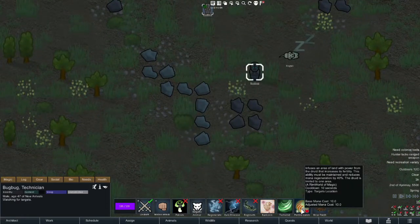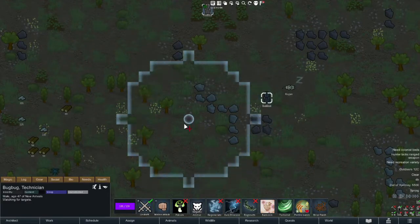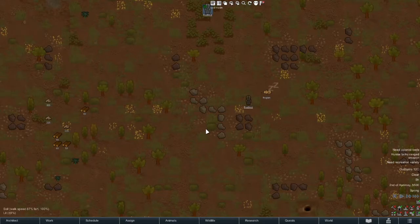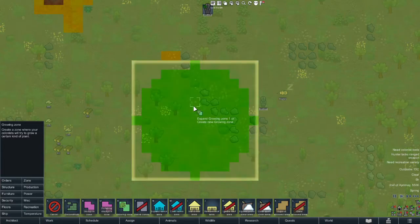The final ability is Fertile Land, which I think actually makes the Druid most worth it. Fertile Land increases the fertility of soil by 40%. So with regularly fertile soil at 100% fertility, casting Fertile Land boosts it in a sizable area. The fertility map shows the increase, though the regular map and soil type won't denote it. Placing a growing zone over this area means everything should grow at 140% of normal fertility.